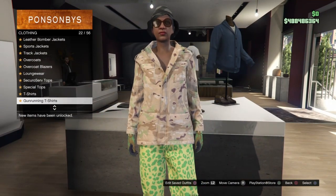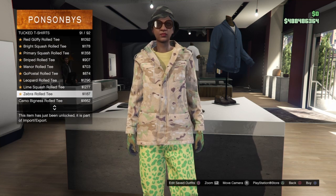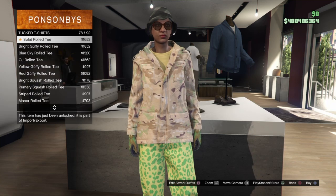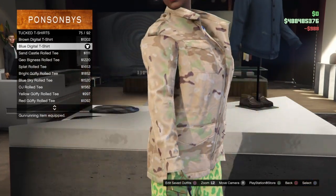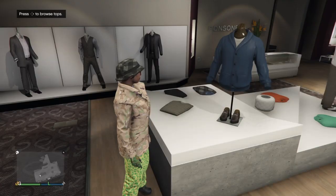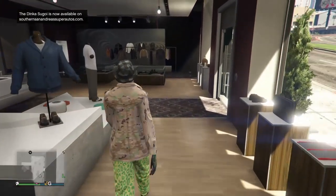Once you select that, back out of the work jacket section and go down to tuck t-shirts. Scroll to number 75, which should be the Blue Digital T-shirt — keep scrolling until you find number 75. You should see the blue top above the jacket. Equip that, then make your way back to the main desk and save this outfit.